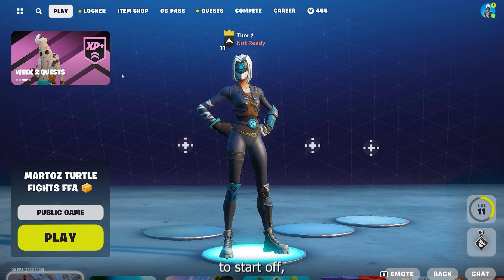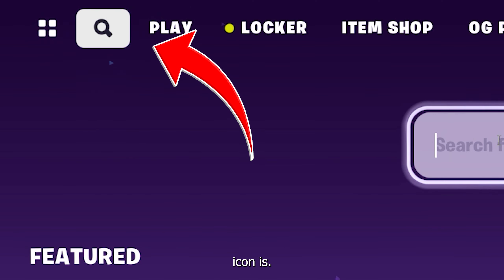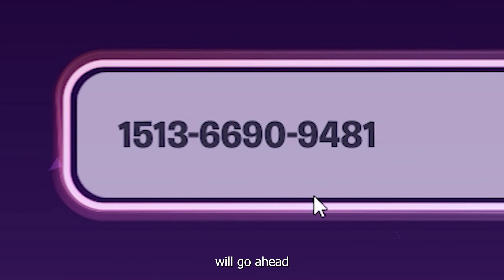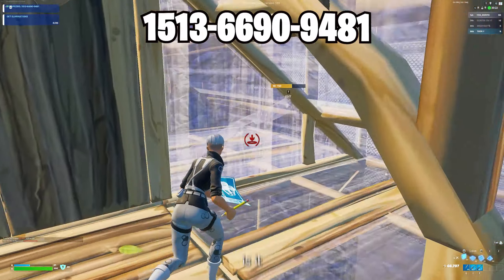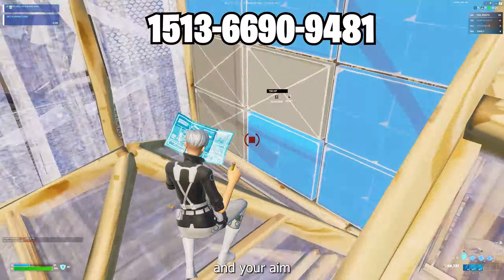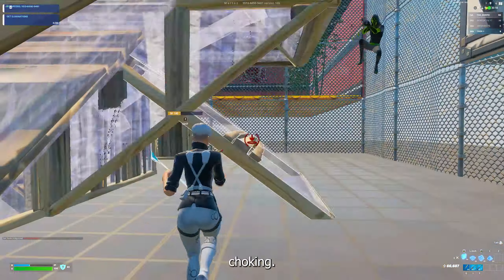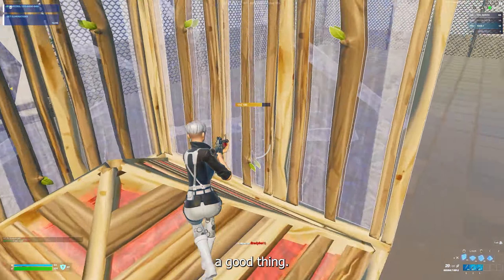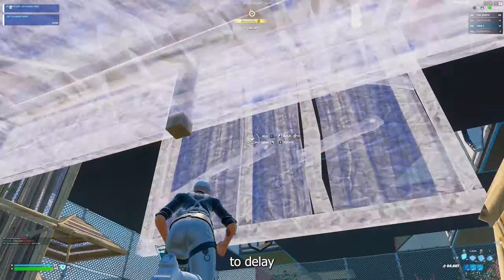If you want a guide to fully optimize your settings for editing fast, check out my last video. To start off, go to the top left where the search icon is and put in this map code. Many pros will tell you to play this map because it really helps you warm up your mechanics and your aim. When you're choking edits and missing shots, that just means you have more room to improve. Warming up on this map also helps you get used to the delay in the actual game.